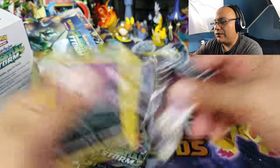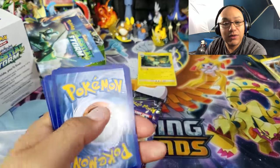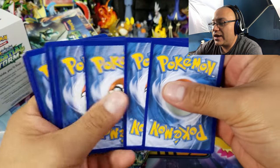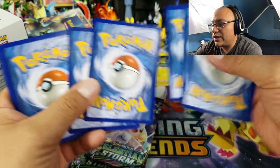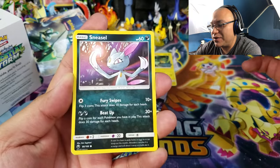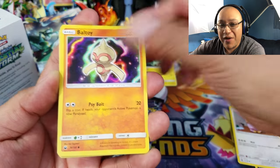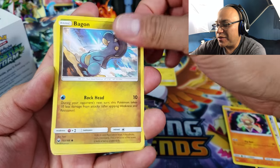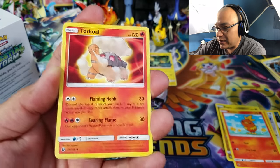Alright, first pack — can we get some first pack magic? There is a code card for one of you. You probably know by now that I tend to have very bad luck with these build-and-battle packs — it's really hard to get something good out of just four packs. Sky Pillar...